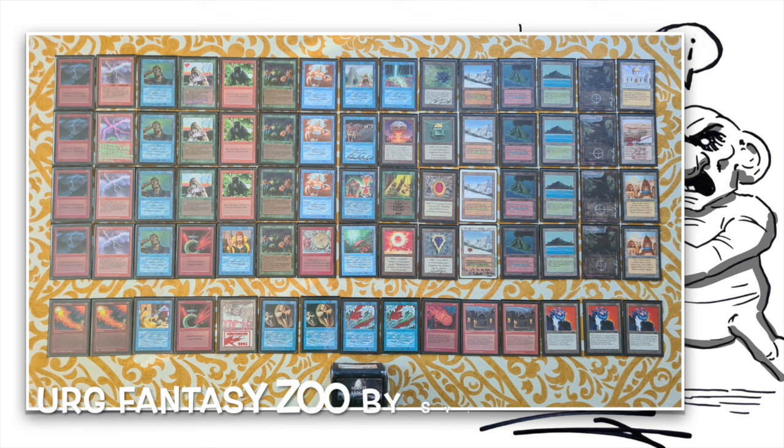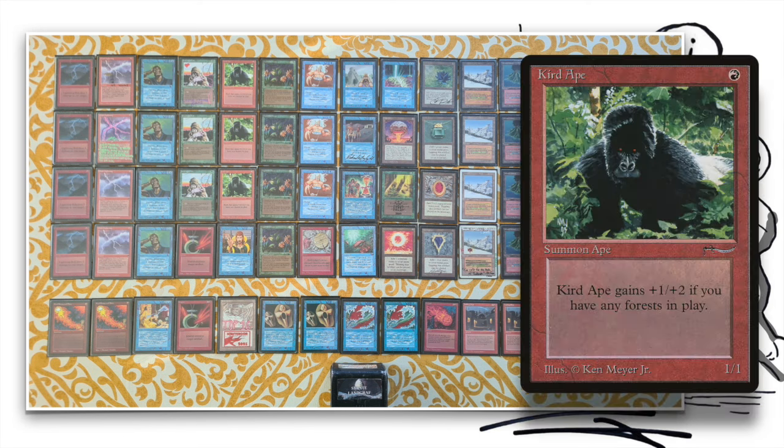Here we see the deck of Svante — it's three colors: blue, red, and green. I've called it Fantasy Zoo, though feel free to disagree with my title. The reason is I see a lot of low casting cost creatures that are very efficient — good stats for their mana value. Kird Ape, classic of course: one red to cast, it's a 1/1 that gets +1/+2 if you have a forest, so basically a 2/3 for one red mana. That's insane value. And the Serendib Efreet: one blue and two for a 3/4 flyer. That's pretty insane too.